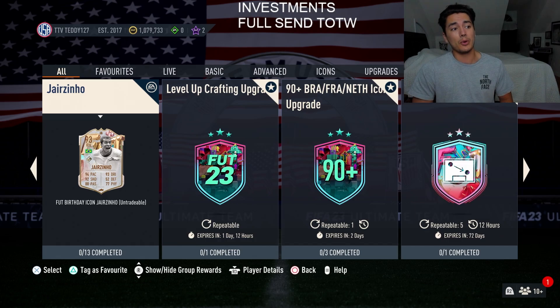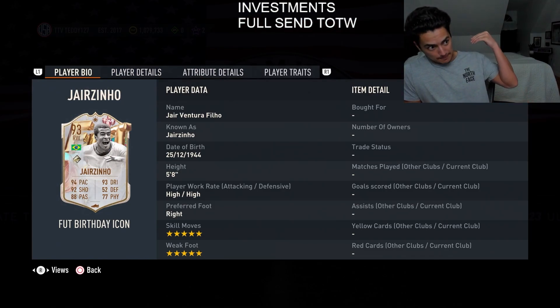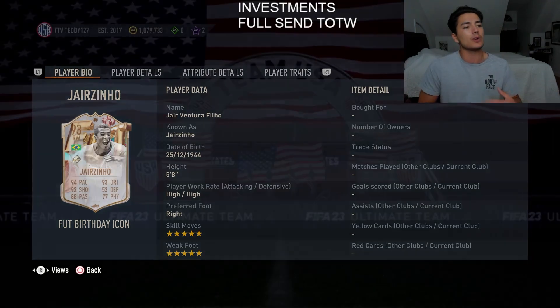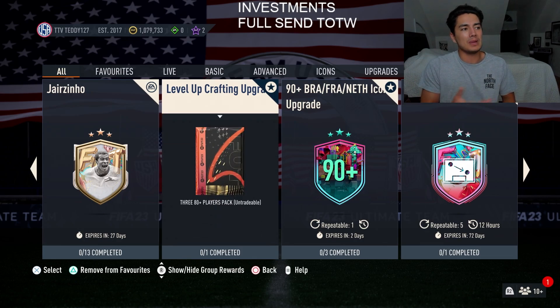Also in SBC we got the Jairzinho FUT Birthday — really, really great card, very solid. I guess you could say end game. Jairzinho is pretty nasty. He's five-star five-star and costs around 1.7 million coins. Yes, he's expensive, but getting fodder and crafting him over time isn't too hard to do.